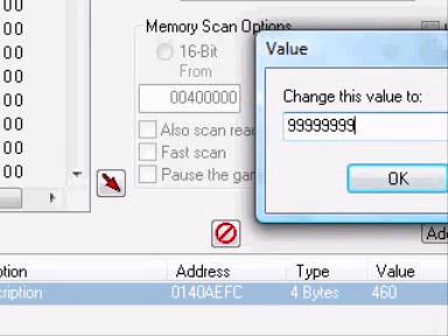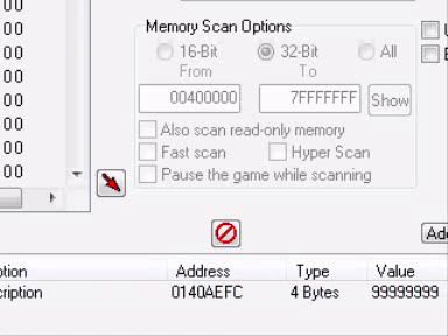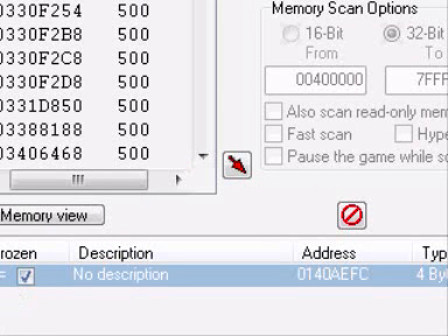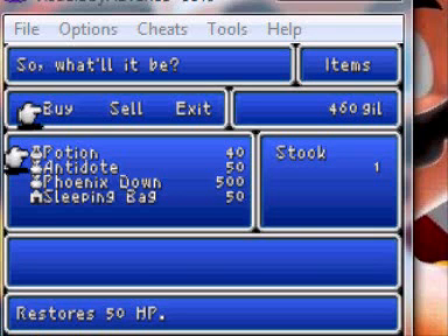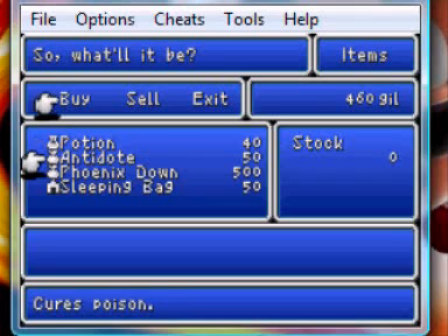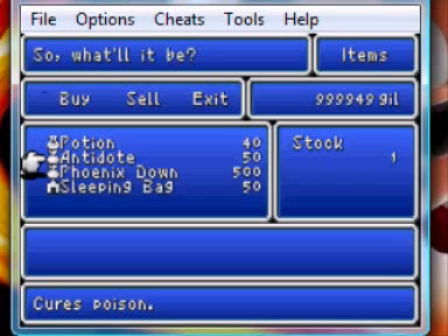Change the value to whatever you want. There we go. Now what you want to do is freeze it. Go back over — it's still 460 gil. Now you can buy anything and it will never run out.